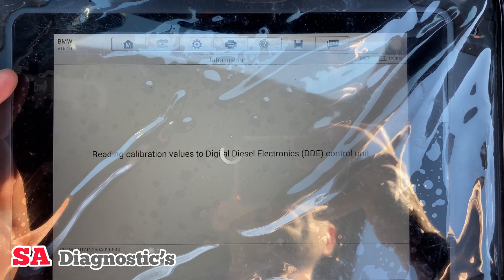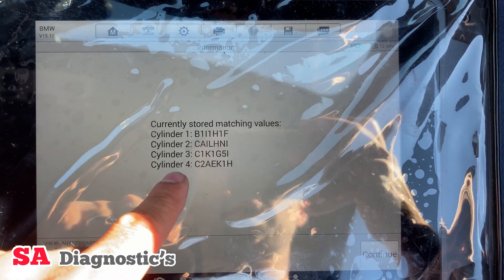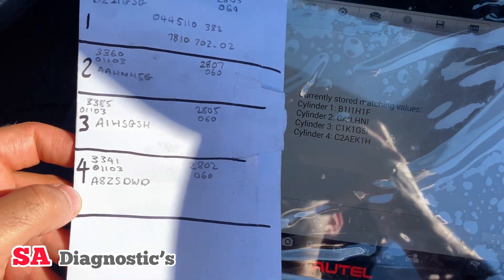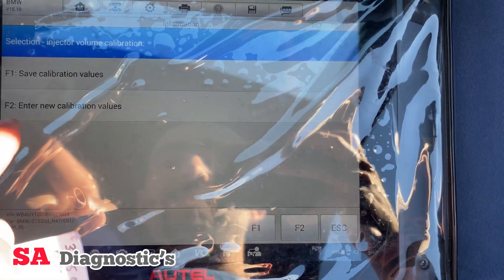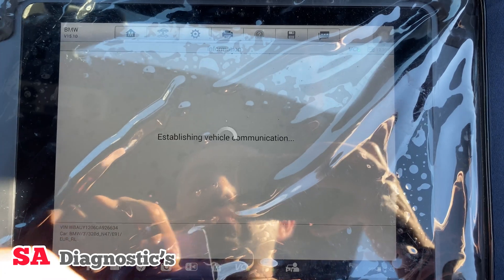It's nearly finished now. These are the injectors — as you can see, cylinder one, two, three and four. These are the codes that have been previously saved, and these are the new codes on here as you can see. So we'll pop them in.